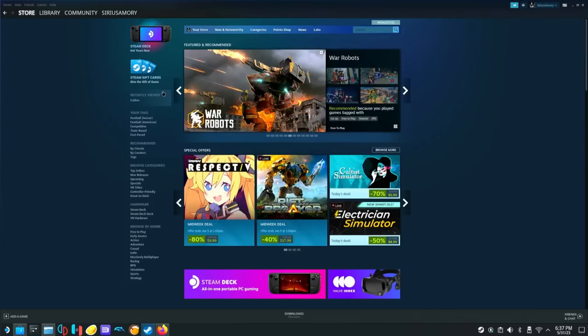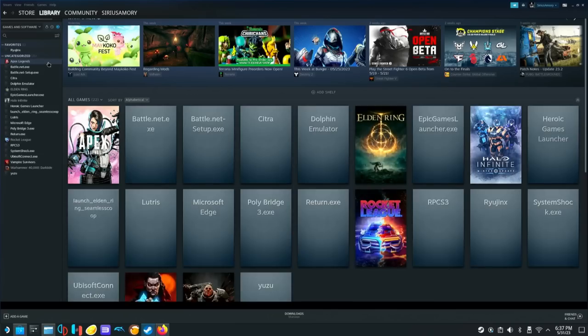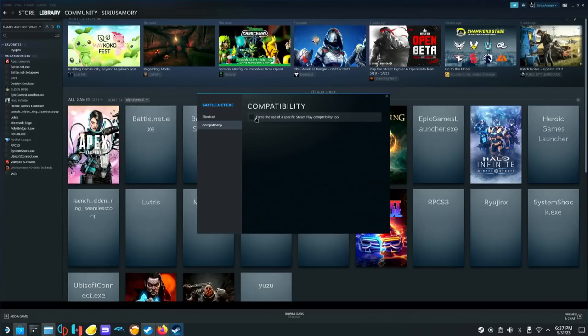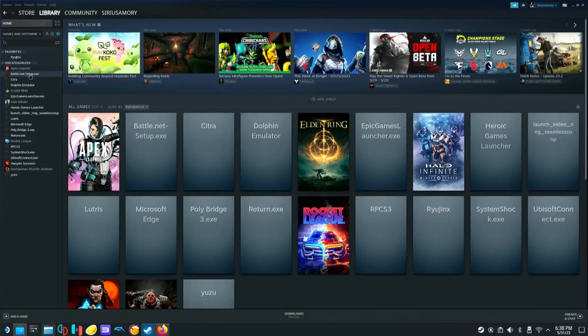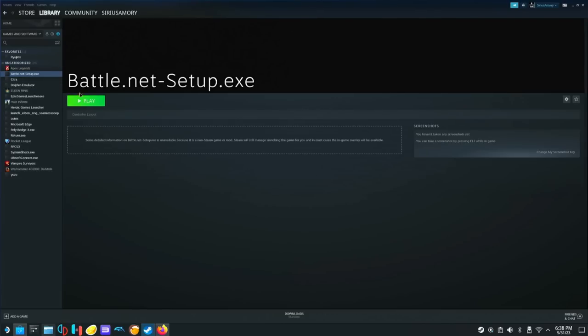And the next thing we're going to do is go to our library and find Battle.net — it's right here. So we're going to right click on that, go to properties, go to compatibility, go to force the use of a specific Steam Play compatibility tool, and we're going to go to Proton Experimental. And now that we have set Battle.net for Proton Experimental, we're going to click on it, hit play, and it should open up the installer.